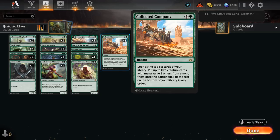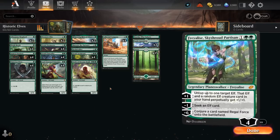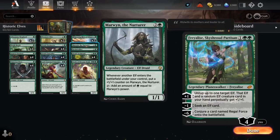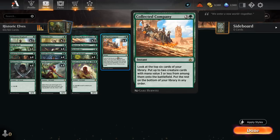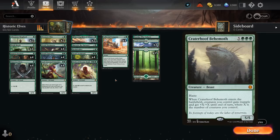And of course Collected Company — a four-mana instant that lets us look at the top six cards and put two creature cards with mana value three or less onto the battlefield. In this deck with an incredibly high creature count, we're likely to find two creatures, ideally some of our three-drops, which have the highest impact. Company being an instant means we can play it on the opponent's turn and potentially get additional tokens from Elvish Warmaster. I'm not playing any copies of Freed from the Real, which I found to be a bit of a win-more card. That's also why I'm not playing the Fierce Empath plus Craterhoof package — if you have the mana to cast Craterhoof, you probably have enough mana to win with Shepherd or Warmaster, so it doesn't make a huge difference.